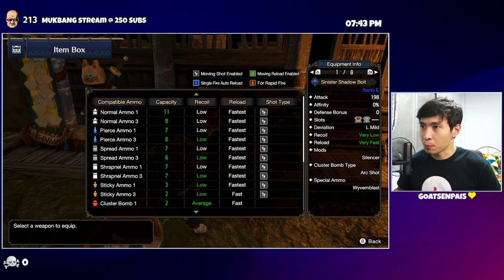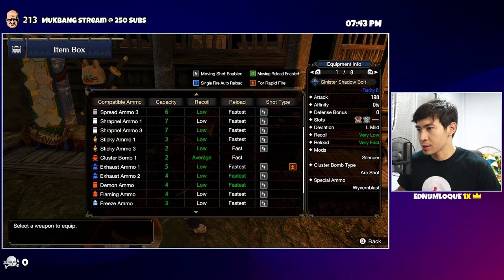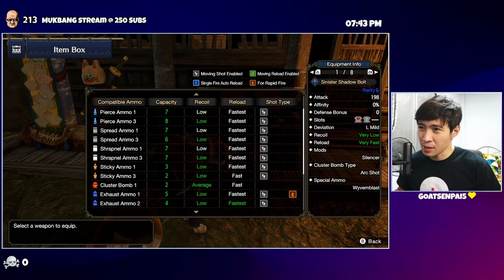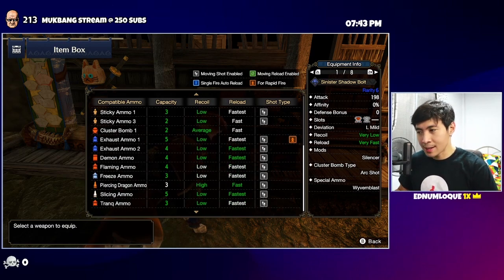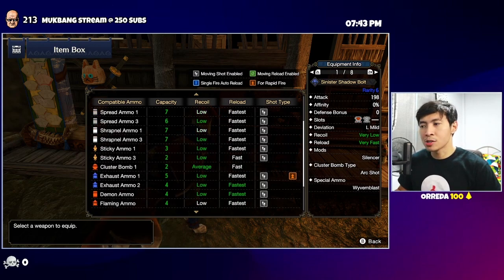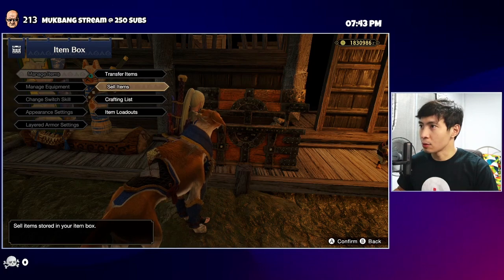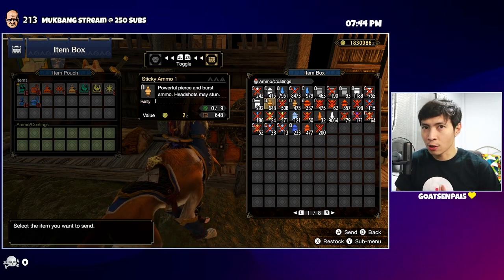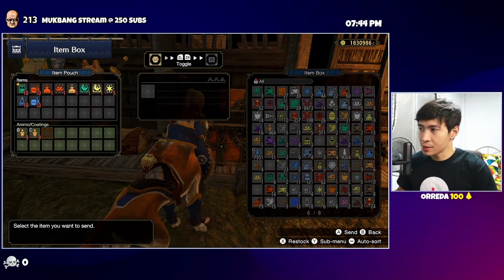For example, with the Sinister Shadow Ball — Magnamalo's LBG — it fires Sticky 3, Slicing, Spread 3, Shrapnel 3, Cluster Bombs, and more. But you don't need to carry everything. For my playstyle, I focus on Sticky 3 for KOs, then switch to Slicing or Spread 3 when the monster is down or tripped.